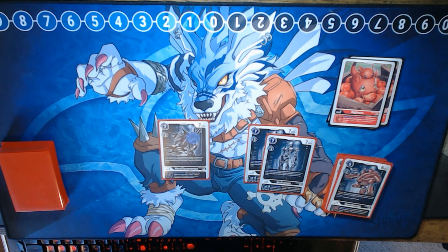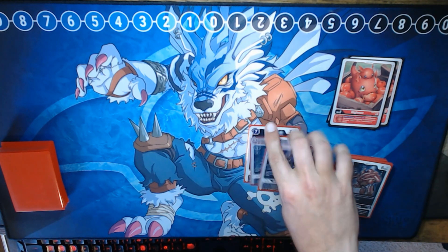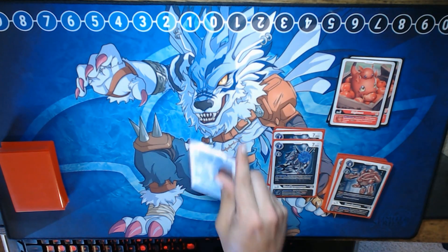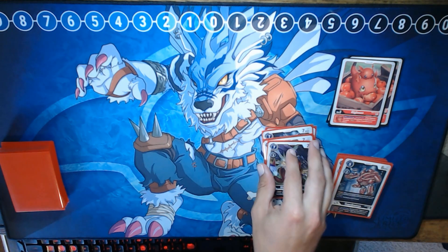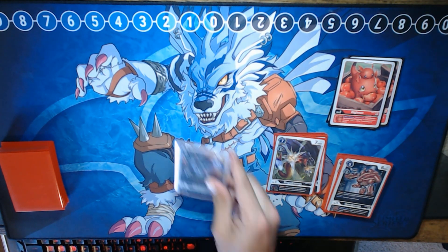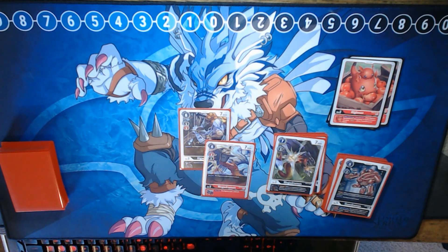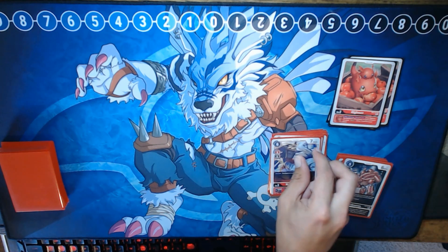Alongside Andromon from EX01, we are running 2 copies of MetalTyrannomon. MetalTyrannomon's when-Digivolving effect is the exact same as Andromon's, but its inheritable gives it Reboot as long as it's a Machine. For more Blocker, I am also running 1 copy of Starter Deck 5's Megadramon, which has Inherit Blocker — the neat thing about this one is you don't need Machine in its traits, so it will work with our level 7. From BT6, we have 1 copy of Megadramon and 1 copy of Gigadramon. Megadramon's inheritable states on your turn this Digimon gets +2k DP, and Gigadramon states on your opponent's turn this Digimon gets +2k DP — just a nice little buff.